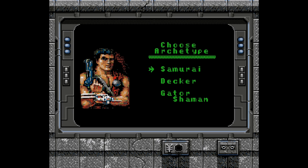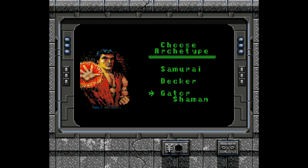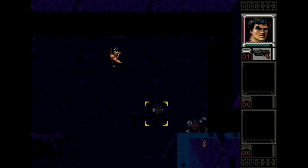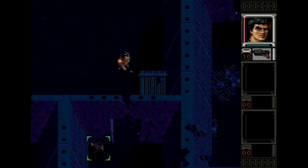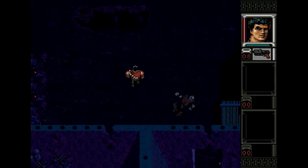In this one you pick from one of three archetypes at the start — Samurai, Dekker, and Gator Shaman — and they each play completely differently. What in the world is a Gator Shaman anyway? Instead of the point-and-click style of the SNES version, there's a lock-on targeting system that's a lot more clean and less frustrating, and it's really easy to navigate around without having to do so many manual things like opening individual doors.